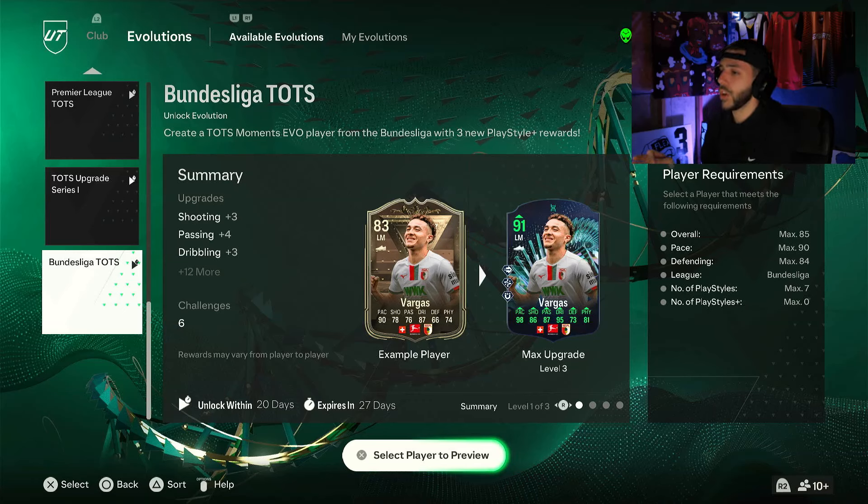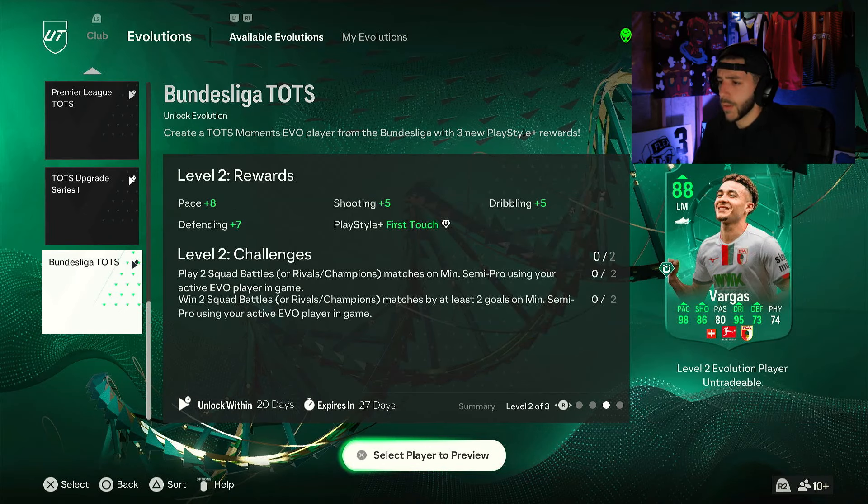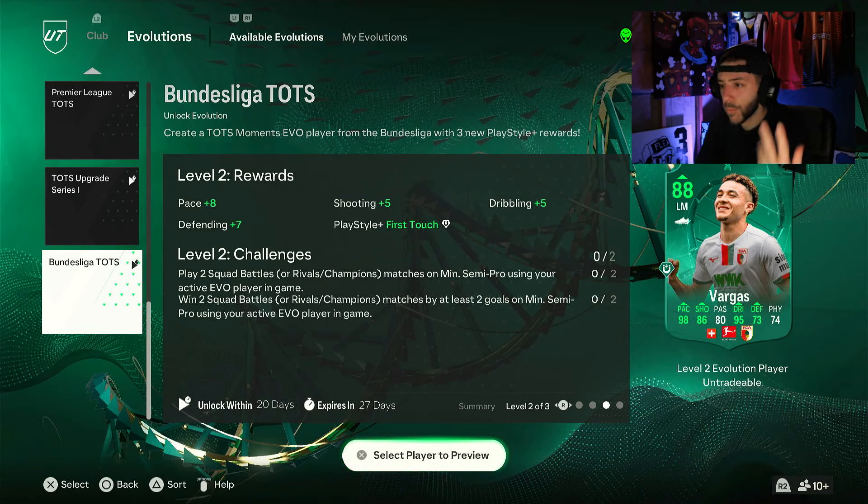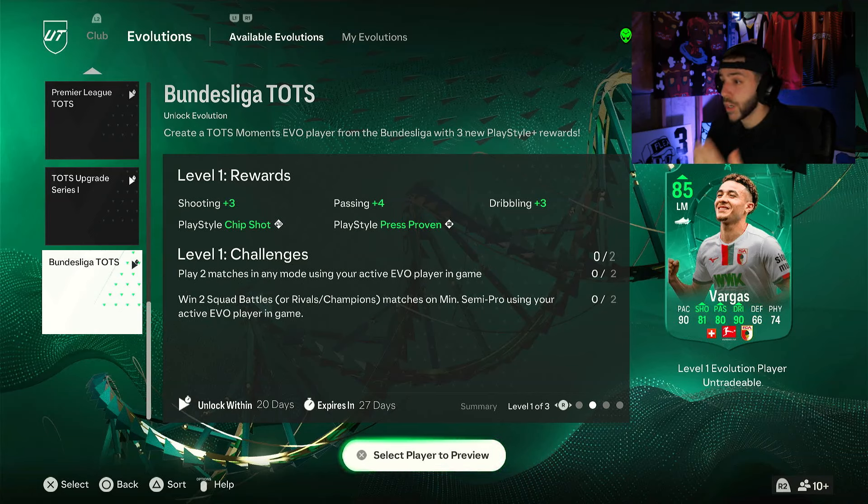We see Vargas right here — some really old promo cards finally getting some crazy boosts. Vargas goes from 83 up to 91. The requirements are 85 max overall, 90 max pace, 84 defending, and the league has to be Bundesliga — no Frauen league, which kind of sucks. You need seven play styles and no play style pluses, which limits some evolutions. Only three levels, but we get ping pass plus, technical plus, first touch, chip shot, and press proven — very good upgrades.